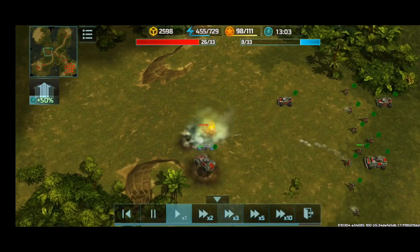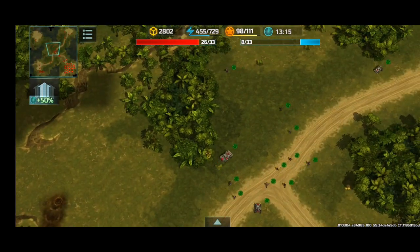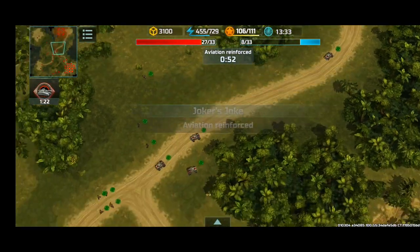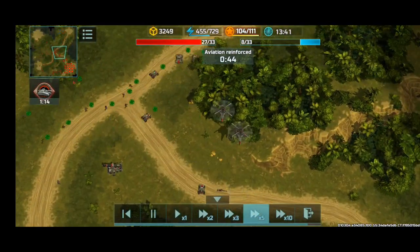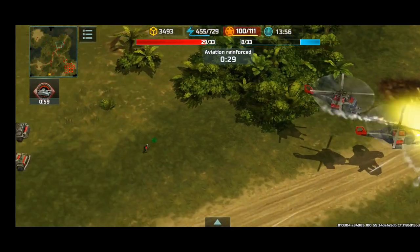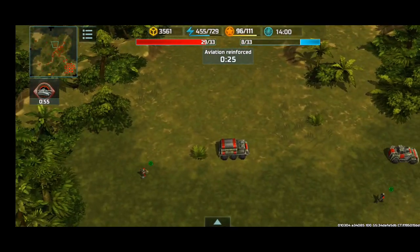Cyclone down — let's see if we can kill that Zeus. Good, it's gone. Speed it up — aviation reinforced is active. Let's find my aviation and send it in.